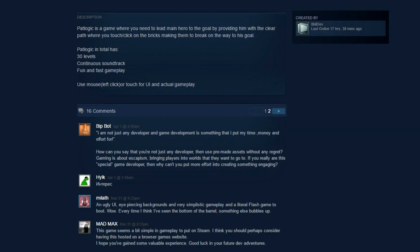Description: Pat Logic is a game where you need to lead the main hero to the goal by providing him with the clear path — where you touch or click on the bricks, making them break on the way to his goal. Pat Logic in total has 30 levels, continuous soundtrack, fun, and fast gameplay. Use mouse, left click, or touch for UI and actual gameplay. So you break blocks and let the square get to the goal, which is handily marked out by the letters G-O-A-L, which spells goal.